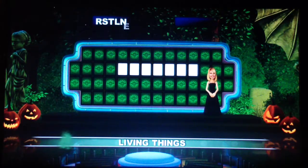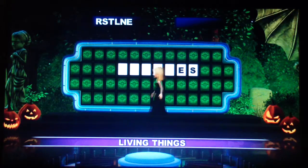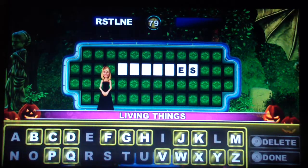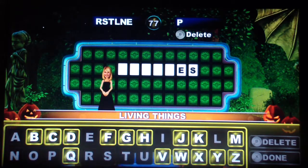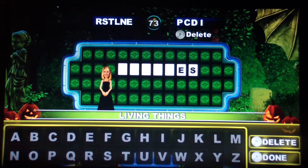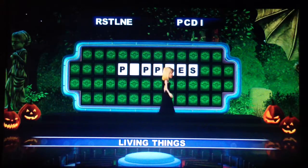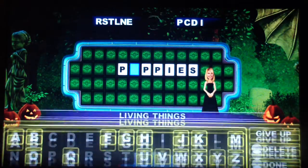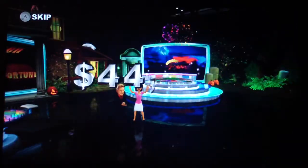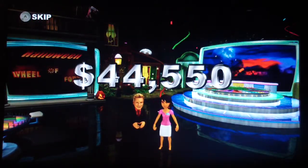R-S-T-L-N-E. We do not let anybody go away with less than $10,000 on the specials. We need three more consonants and one more vowel. It's puppies! You've got 50 seconds — what a win. Let's see if she's in the envelope. $44,550 — she has won $30,000.